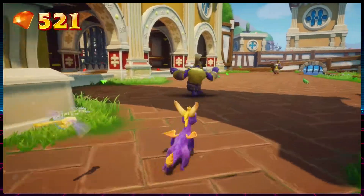And with that we reach the top 10 levels in Spyro 3, and all of these levels have something amazing about them. But the next five also have something incredibly lame to even it out. Number 10: Sunny Villa.